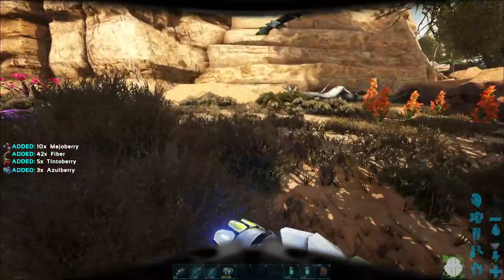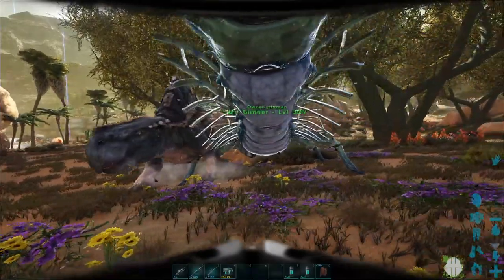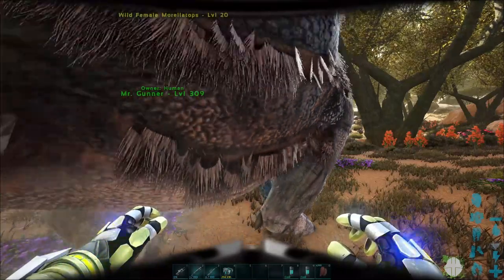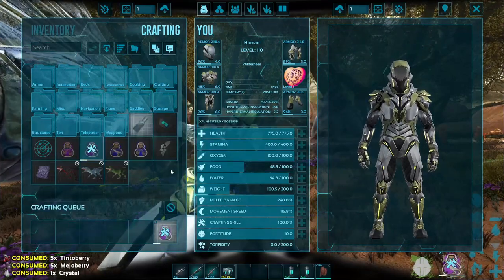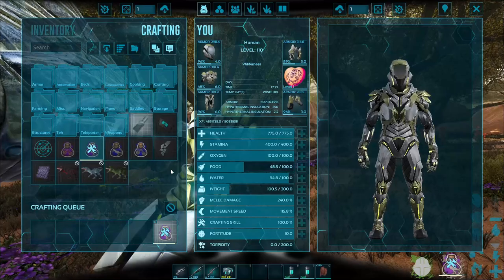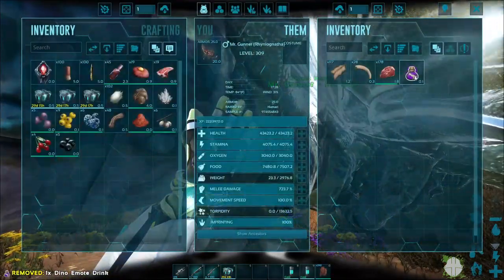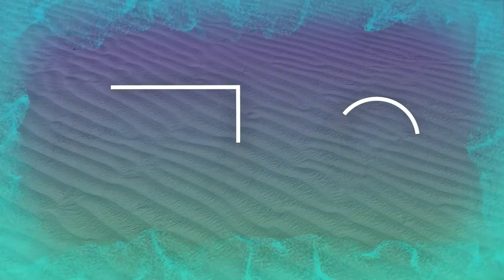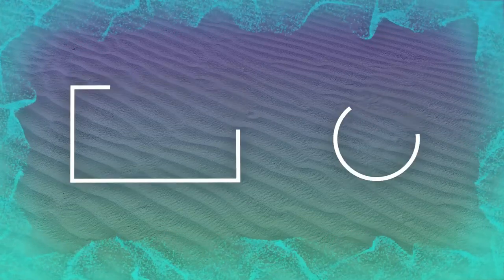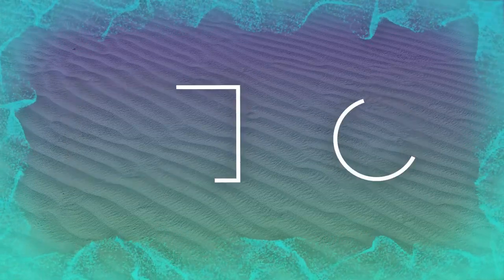Anyways guys, I think that's probably gonna be it for this episode. I know it's been a short one — we just explored Scorched Earth a bit, found us a base, and mostly you guys just listened to me talk. Honestly I don't know why you guys listen to me sometimes, but I'm gonna give Gunner the Dino Emote potion just to see what happens. I will catch you guys next episode. Peace. Oh my god he actually can.